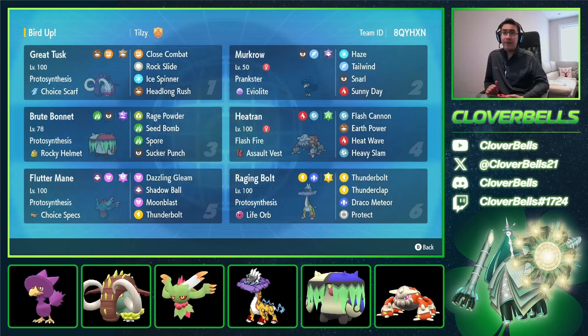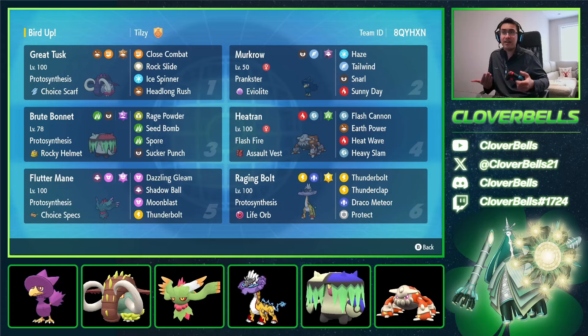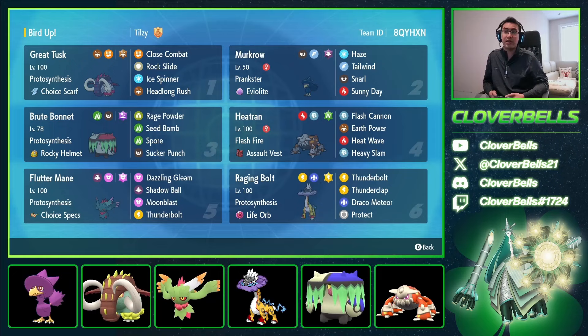Great Tusk, Raging Bolt, and Fluttermane — these are three Protosynthesis Pokemon. Remember when Pangae featured Great Tusk, Fluttermane, and Raging Bolt with something like Jumpluff Sun? That's somewhat the idea here, except now we're using Murkrow. We've also got Brute Bonnet here, which is a little underrated in my opinion. Yes, it's got that Dark typing which makes it a little weak to Fluttermane, but you have Tera Poison now and can withstand that. You're super bulky anyway, and you can be aggressive with your own Spores, your Rage Powder, Seed Bomb, and even Sucker Punch — another priority move.